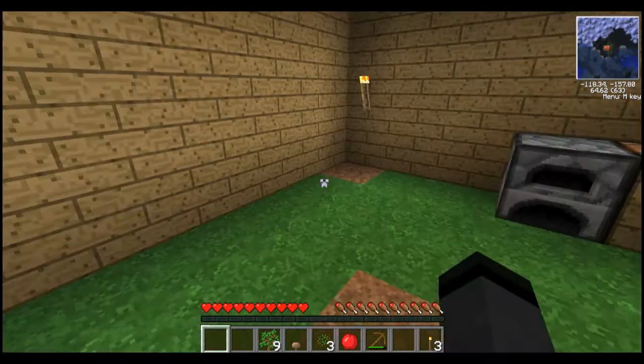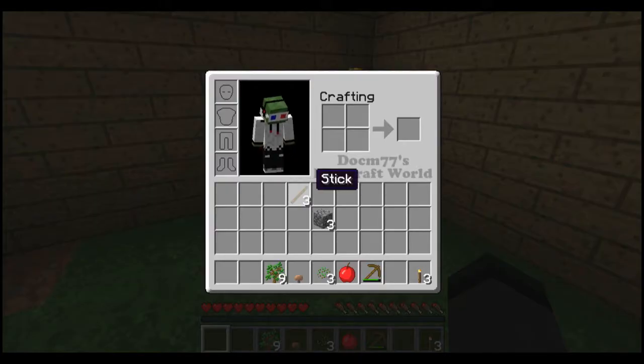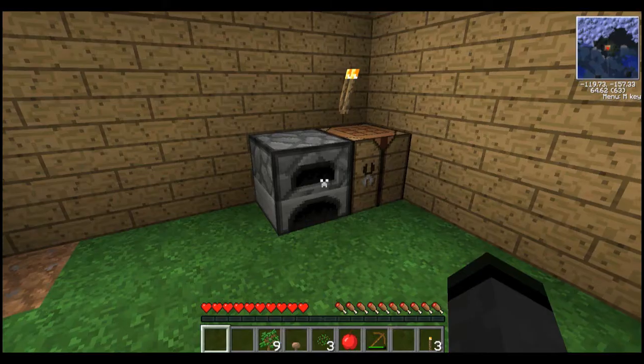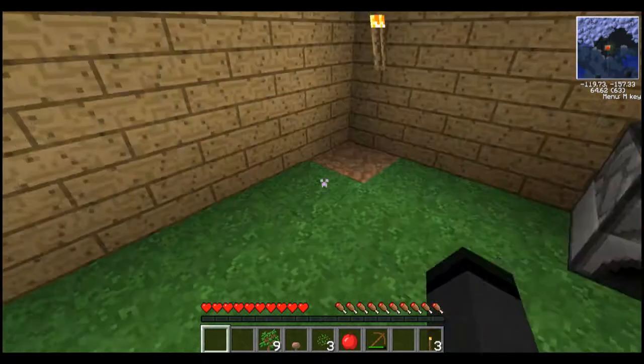So it's night time, and I haven't played in a while, so I'm just going to check what I've actually got. Three sticks, three cobblestones, some saplings, an apple, a wooden pick, and some torches. Now how come I haven't died of hunger yet? That's quite interesting.